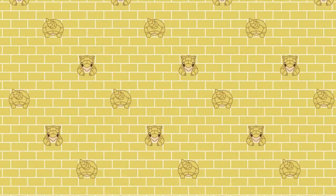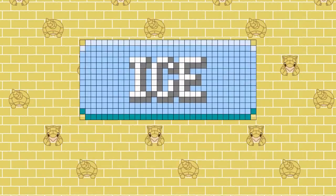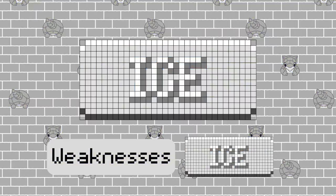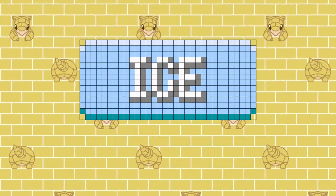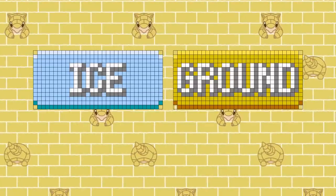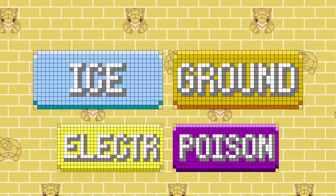Now that we've covered all the individual types, let's take a look at what the best and worst dual types are defensively. The Ice type is a great option to pair with due to its incredible defensive typing under the inverse chart. Ice has several great combinations that amount to only two weaknesses. Ice and Ground is especially good, as your weaknesses are Electric and Poison — two relatively uncommon offensive types. Shoutout to Mamoswine for being solid in either iteration of the type chart.